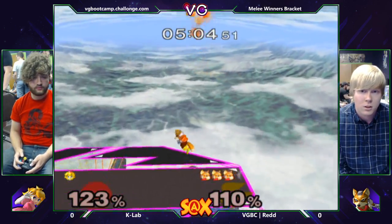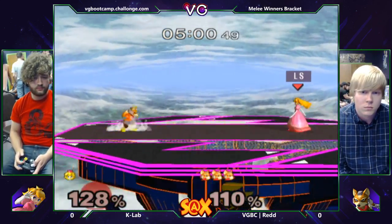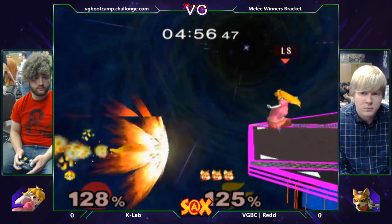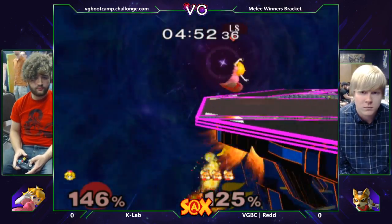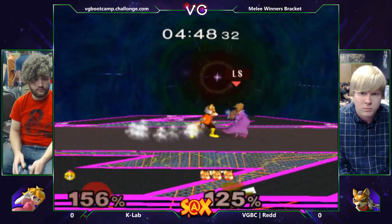That was really smart. One thing Red does when he gets hit off the stage is he'll go a little bit deep and then go for these weird angles that most people just aren't prepared for. He could have just up smashed him, but he's not feeling it. That was such a fast ledge dash to shine.